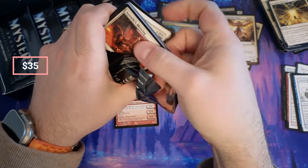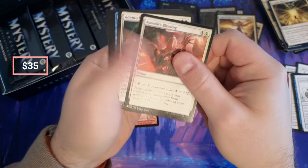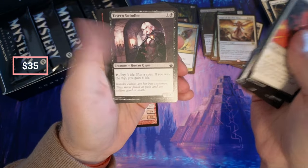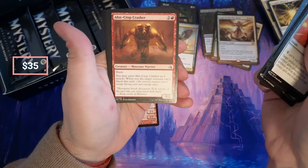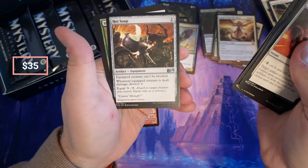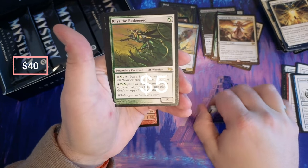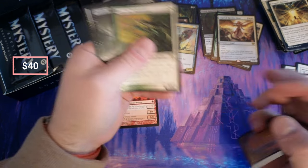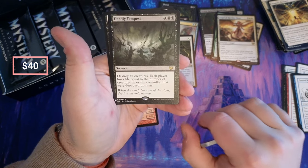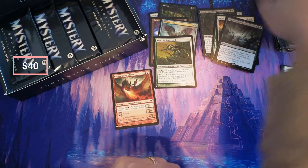This is a really nice pack actually. Angel of the Dire Hour, okay. Level Up. Apostles. Denial. Swindler — from Battle Bond — I didn't realize Swindler was in Battle Bond. Hot Soup. Okay, The Redeemed. Deadly Tempest — destroy all creatures, each player loses life equal to the number of creatures destroyed this way. Nice, very nice.